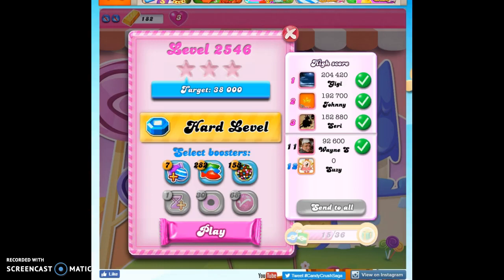Hi friends, this is Susie, your Candy Crush Guru, here to help you solve the puzzle of level 2546, which is a hard level, and we're going to need some luck, so I'm going to start by bringing in some of my own homemade luck.